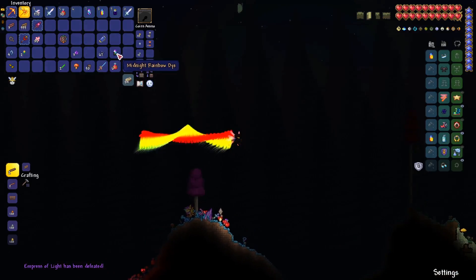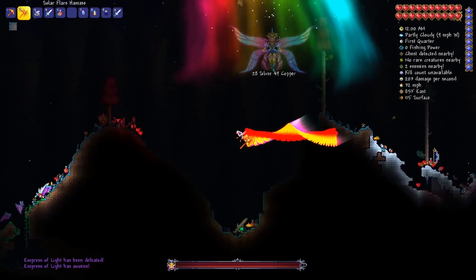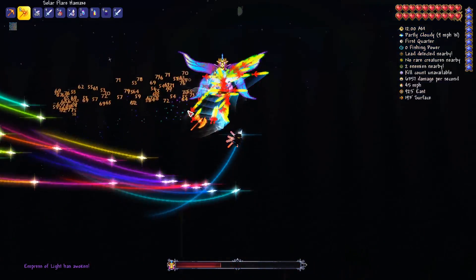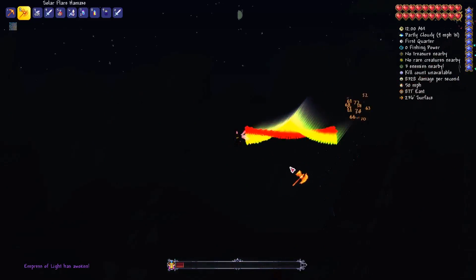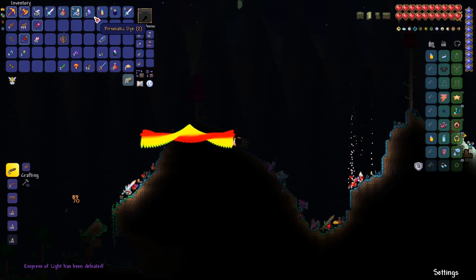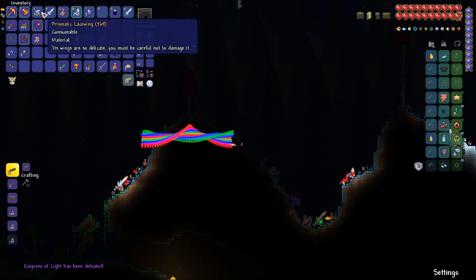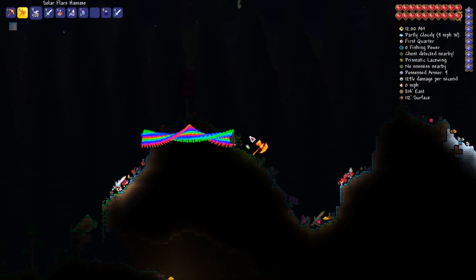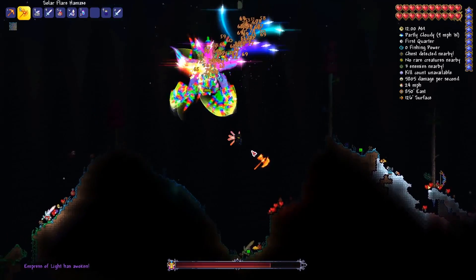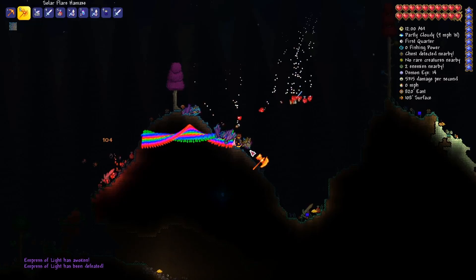Let's go to Intense Flame Dye - I'm not going to say all these are cool because you've already heard me say it, so let's check this out. Poor Empress of Light getting killed by her own sword. Every time I think I've got her, she just teleports away. Next one - we've got another Prismatic Dye, Intense Rainbow Dye. This one should be very interesting to see in action. Oh man, they really do look like a hundred little candy canes. That's a very cool one, I'm a big fan.